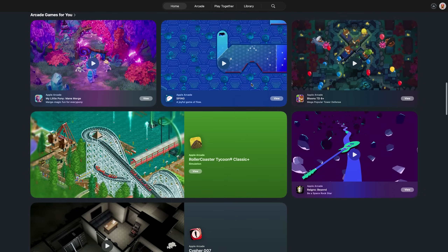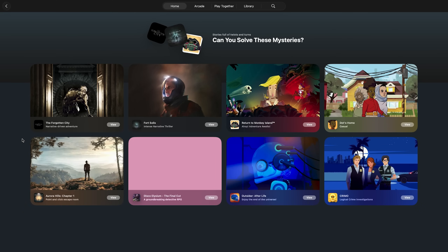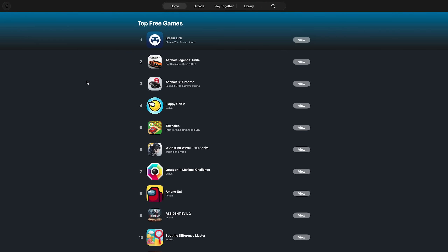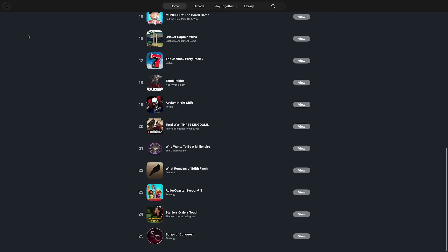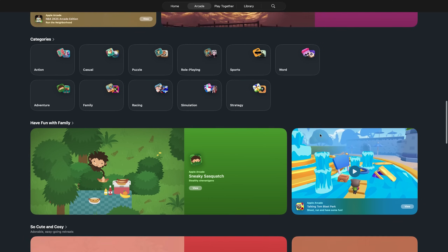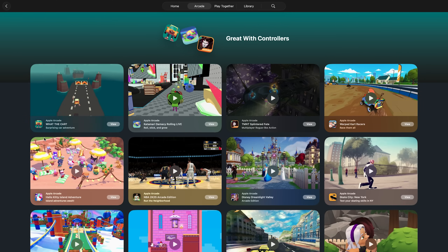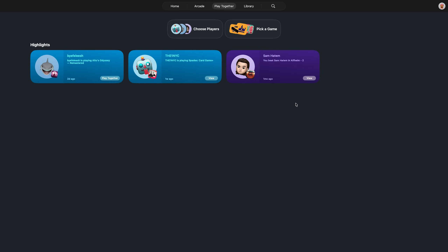Basically it's just a separate app where you can check out games on the App Store, and you can have a look at different categories for action games, different Apple Arcade games, or the best free games to download. The paid games are better than the free games, and we also have the Apple Arcade page which gives you a better rundown of what's on offer, plus different categories for action and RPG and so forth.